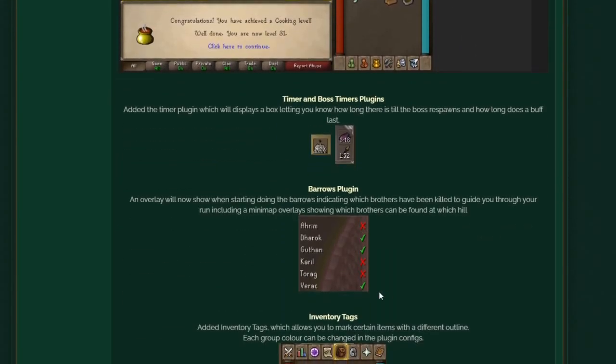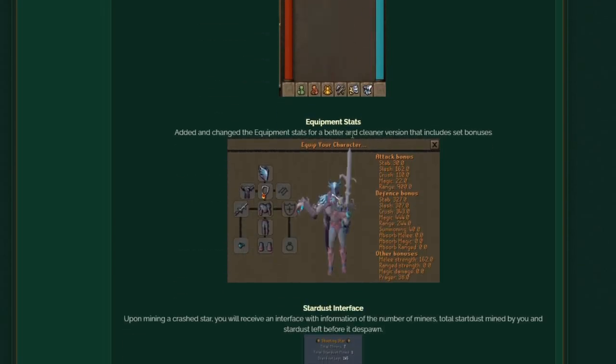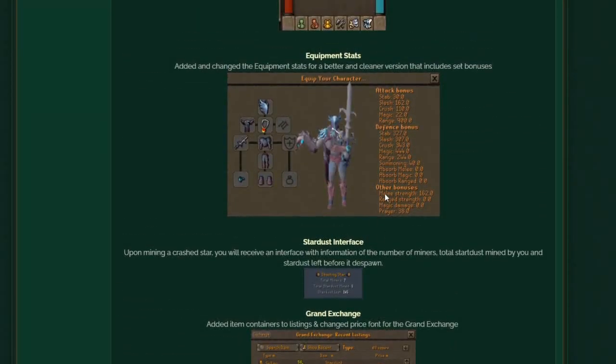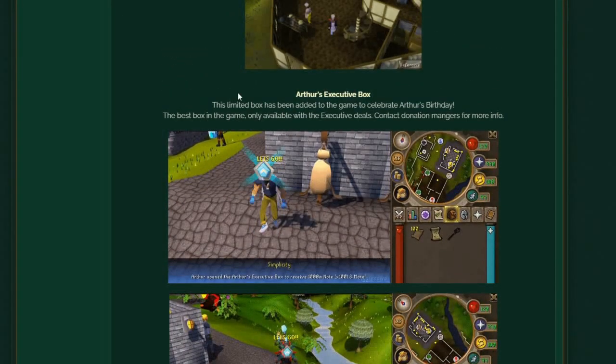Timer and boss timer plugins are just ideal — so much of this stuff is smooth and great to have in game. By far the best and cleanest RSPS in general, it's pretty exceptional. The custom mix here is just ideal and really makes me enjoy it that much more.